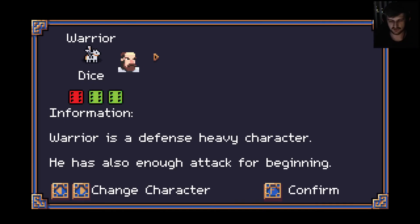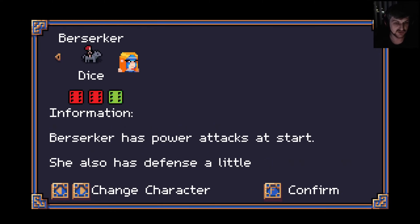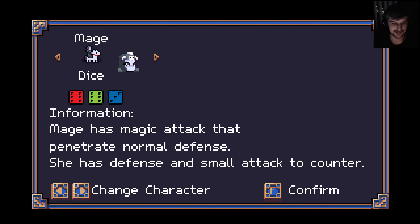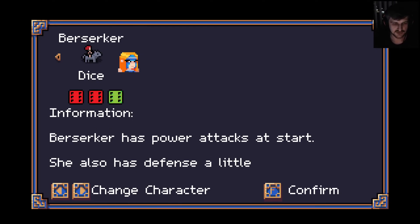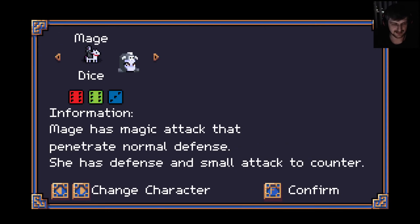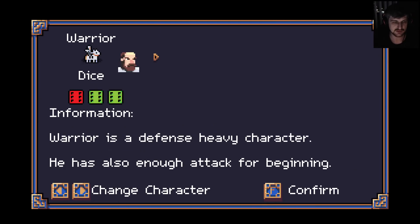I can't see my mouse so I'm gonna assume this uses arrow keys. We have warrior, mage, and berserker. So we have a red dice and two green — defense heavy. I'm assuming green is for defense and red is for attack. He also has enough attack for the beginning. Mage has magic that can penetrate normal defense. Berserker has power attacks. So red is attack and green is defense, but there's also like a counter move or something. Let's just try the warrior.